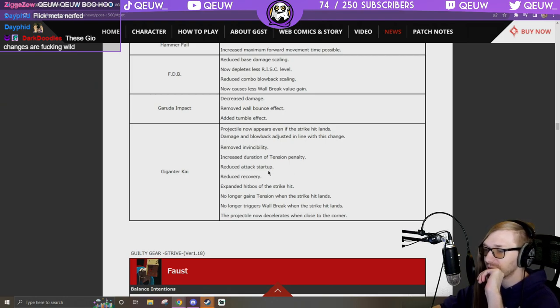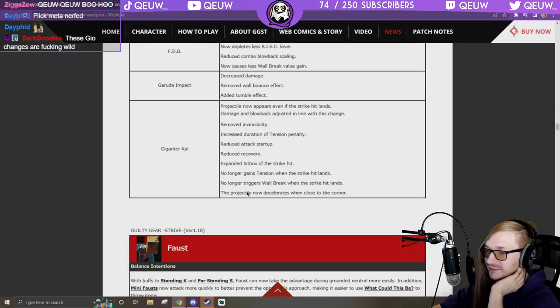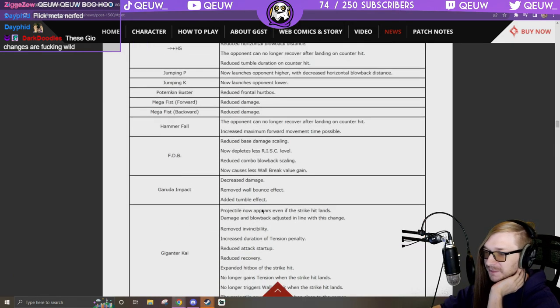The hitbox of the strike hit goes out farther. No longer gains tension when the strike hit lands — can't believe it did before. No longer triggers wall break when the strike hit lands — that is such a huge buff. The projectile now decelerates when close to the corner. I like these Giganter Kai changes — I thought it was just going to be a nerf but it's a good adjustment.